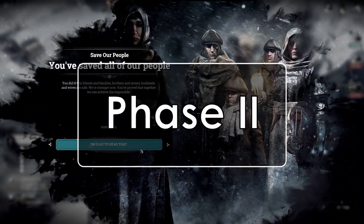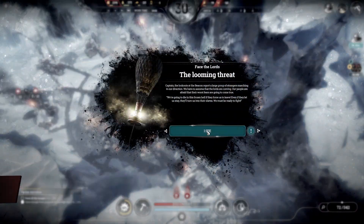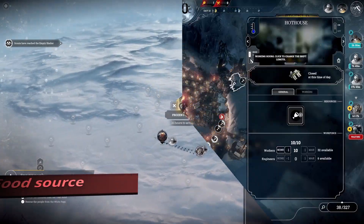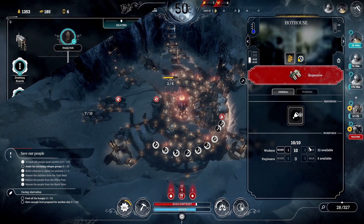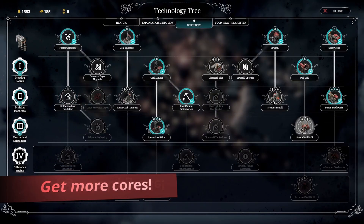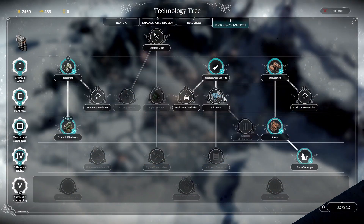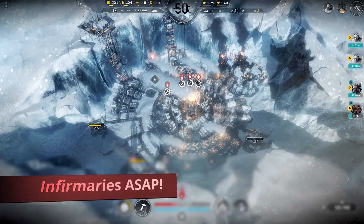Phase 2. In this phase, you want to take maximum advantage of two days of downtime before the lords start arriving. Focus on getting a consistent food source and research quickly to maximize production. Upgrade resource generators and keep an eye on extra cores available — you should be finding more in the wasteland. Expand your medical facilities and research infirmaries as soon as possible.